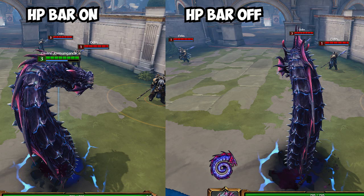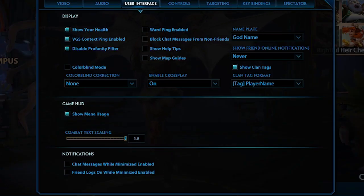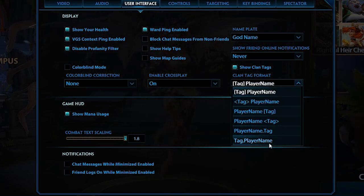For 'show your health,' some people like it, some don't — it puts your health bar above you so you don't have to look down as much. It gives you a good idea of how health bars work: one bar is about 100 health, so a tank late game will have a ton of bars, helping you compare yourself to others and gauge how killable you are. Enable cross play and help tips if you're new. For nameplates, I personally prefer god names over player names — it's less cluttered and easier to read.